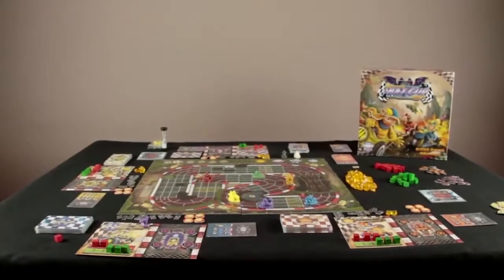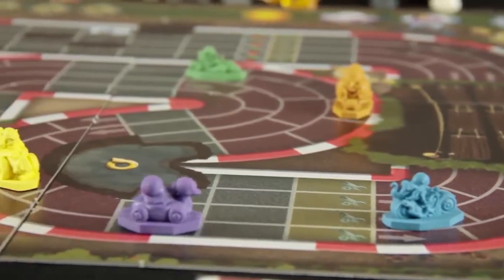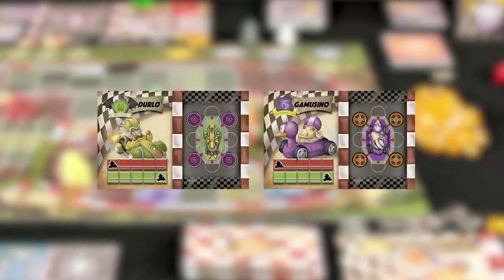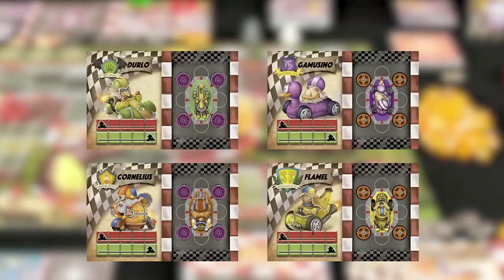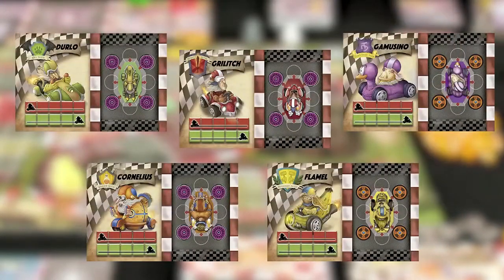Choose a race car and prepare it as in a multiplayer game. Depending on the number of opponents, prepare their cars as follows: for two opponents, one with soft tires and another with hard tires. For three opponents, one with soft tires and two with hard tires. For four opponents, two with soft tires and two with hard tires. And for five opponents, two with soft tires and three with hard tires.